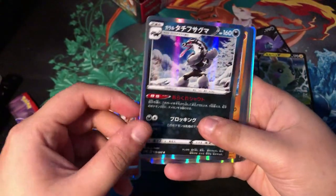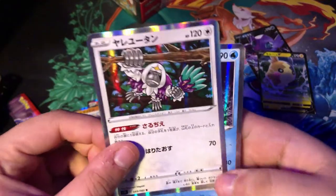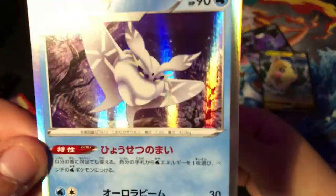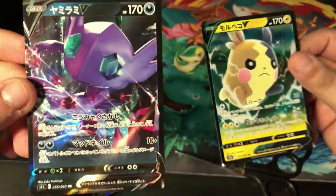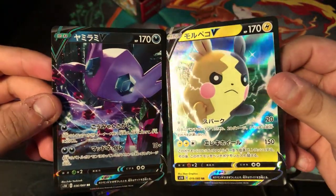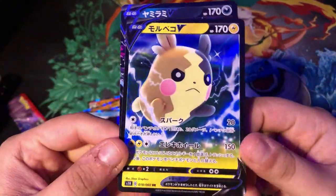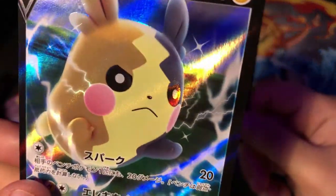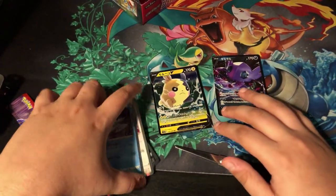Very nice Cinderace right there. Who are you? And who are you? This art is sick. And this cool looking moth. And we got R2 — I love this Sableye, this looks sick. And more Champions Path — looks similar to that. So that's what we got for half of the pack right there.